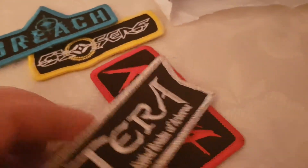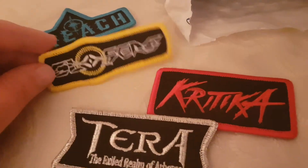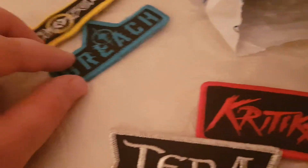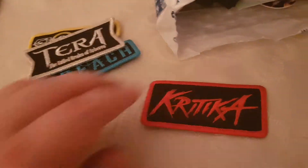So what we have here — oh, I like this! These are patches, yeah, patches for like putting on your shirt or stuff like that. Terra — oh, I love that, that's beautiful! Look at that. I love that, really nice — all their games, all Enmasse games: Breach, Closers. Breach is still coming out, actually it's not released yet. Terra, Kritika — oh I like that. I like these patches, I'm gonna use them on my shirts.